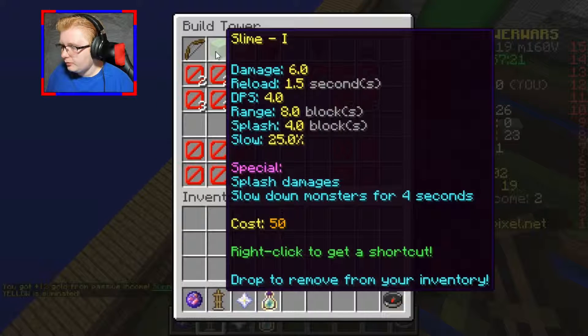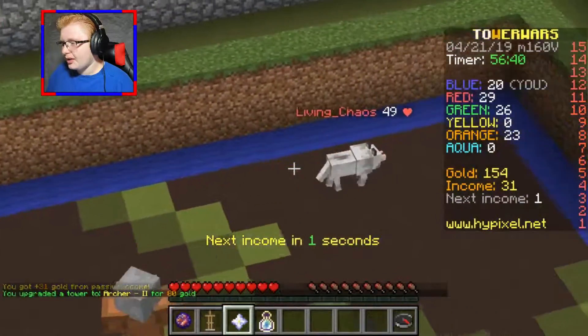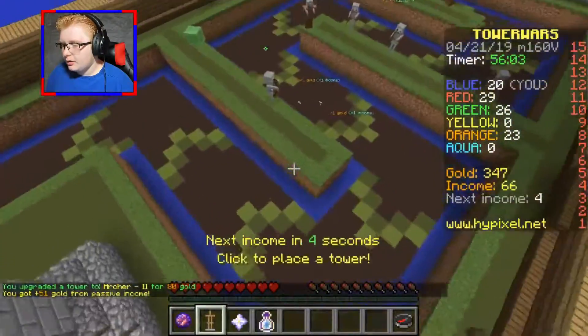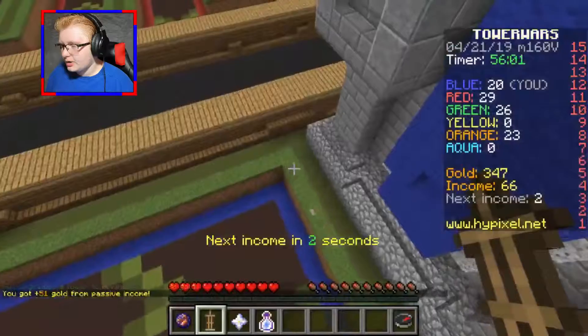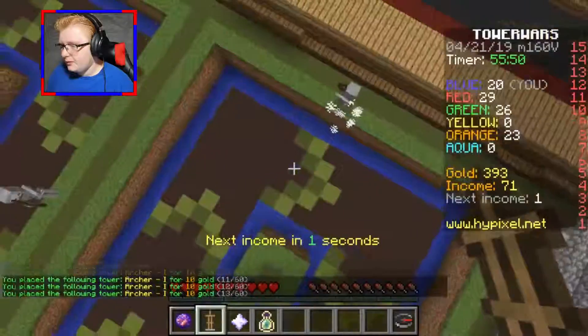Let's see, what does the slime do? It damages and slows down a monster. Living underscore chaos — oh, that's beautiful. I need to place more stuff back here just in case. I feel like I have a pretty spicy defense here.